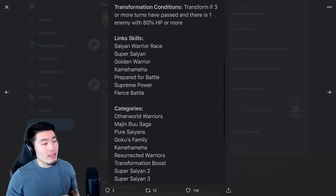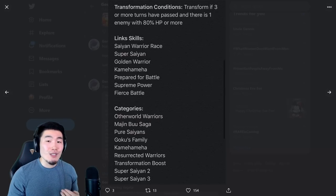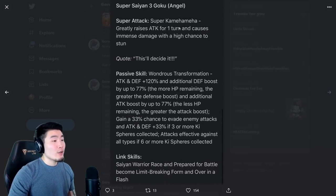Link skills are Saiyan Warrior Race, Super Saiyan, Golden Warrior, Kamehameha, Prepare for Battle, Supreme Power, and Fierce Battle. Pretty decent link set. Categories are Otherworld Warriors, Majin Buu Saga, Pure Saiyans, Goku's Family, Kamehameha, Resurrected Warriors, Transformation Boost, Super Saiyan 2, and Super Saiyan 3. Super Saiyan 2 is a new category, which we'll get to in a second when we get to Majin Vegeta. And once he transforms, he becomes Super Saiyan 3 Angel Goku.